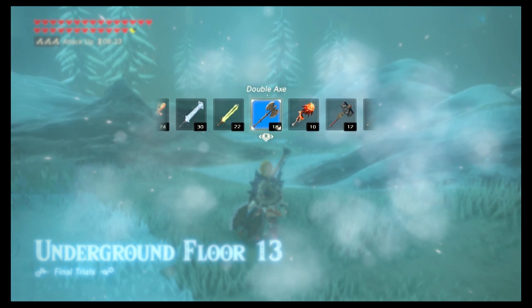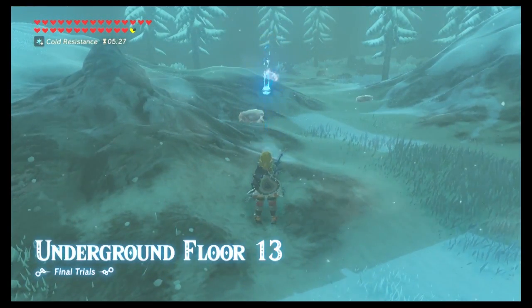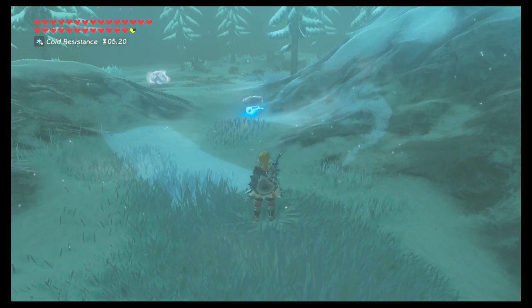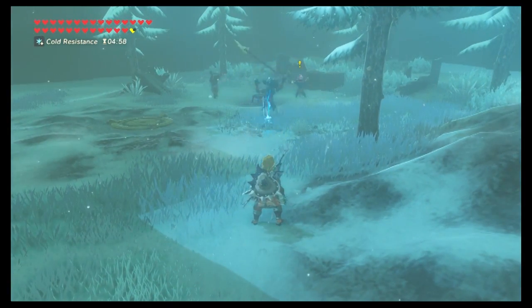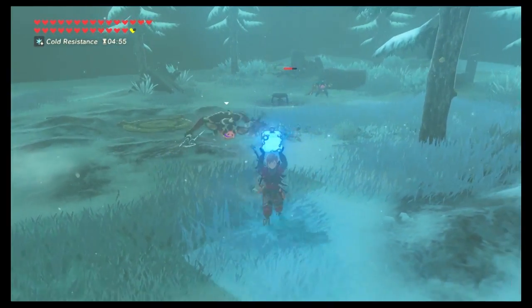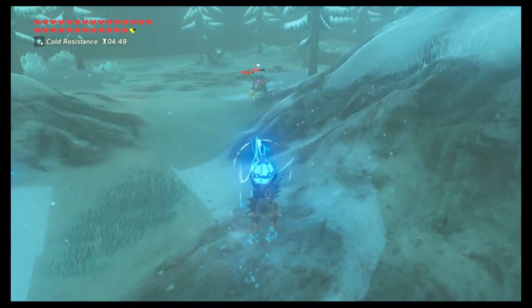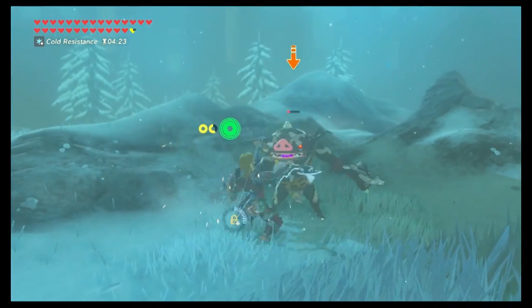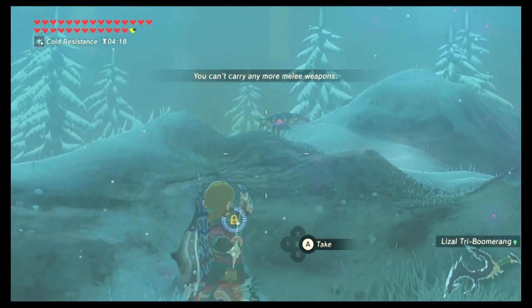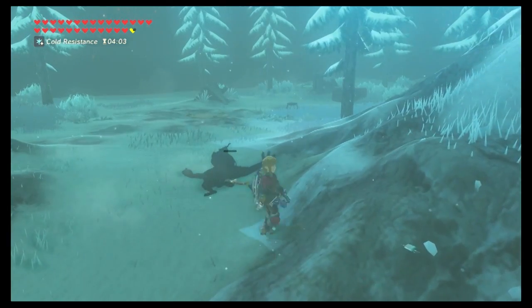If you use the woodcutter's axe, don't forget to switch back to a decent weapon before fighting bokoblins. In the cold areas, you have two choices: use a cold resist recipe or hold onto a flame blade. Use your remote bombs to take out the two ice rocks and the frozen ChuChu. Use your remote bombs to split up the bokoblins and fight them one at a time — you don't want to do a three-on-one. Pull away from the archer so you're not taking extra hits. Don't be afraid to throw your bad weapons at enemies — if they break on their face, you get a critical hit plus double damage when the weapon breaks.